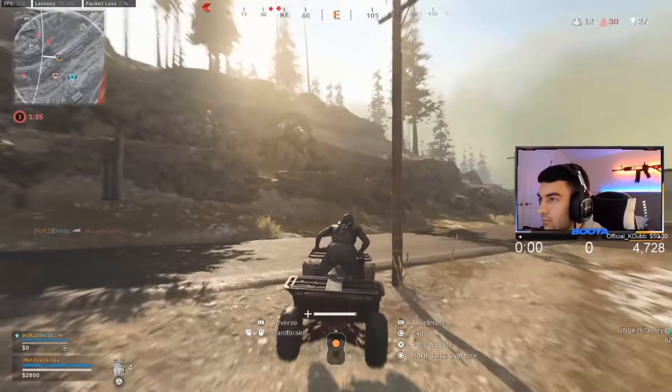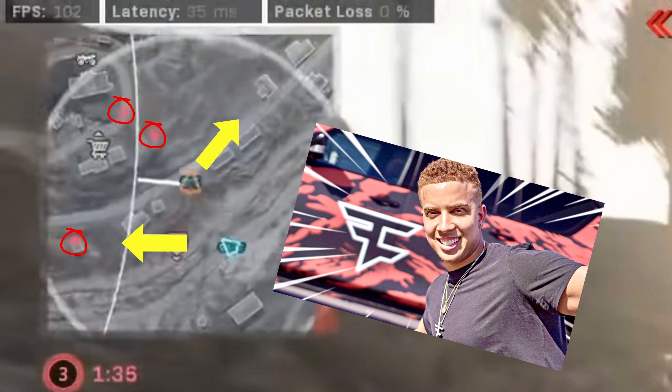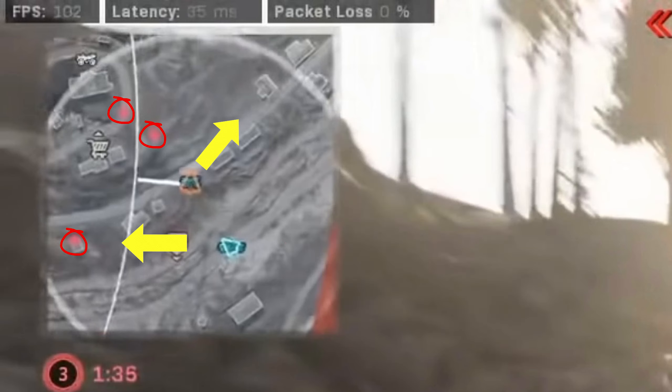He's got a UAV here. There are three enemies in total — two of them have high ground, and one guy's on the left. This is where the decisions are made. He can either go left and take out the guy on the left, but that leaves a possibility for the two guys with high ground to third party the fight. He makes the correct decision by going to the right and isolating the fight. His teammate Swag goes to the left, Booyah goes to the right, so they can isolate their fights and avoid getting third partied.